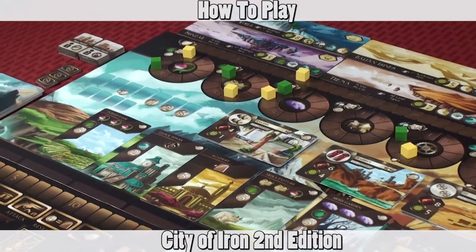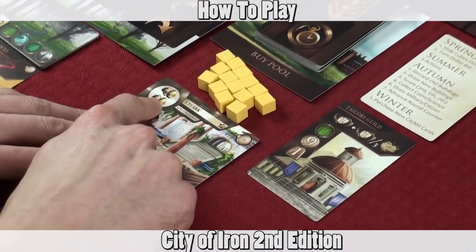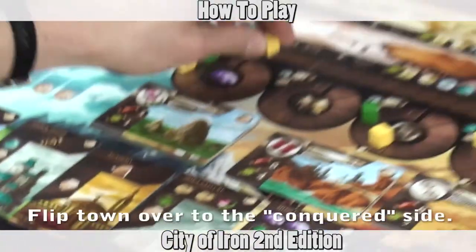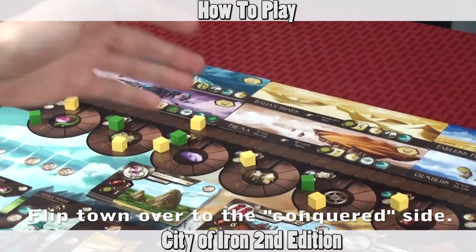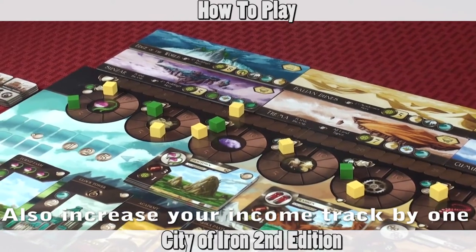You would then take the Lilark, put it in your area, and increase your goods track by two for those resources. Since I don't have any, I'd place my cube and now I have two goods in that resource, which will score influence during each scoring phase.